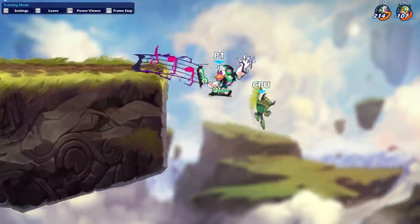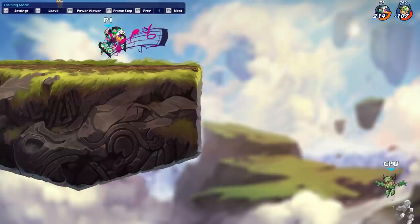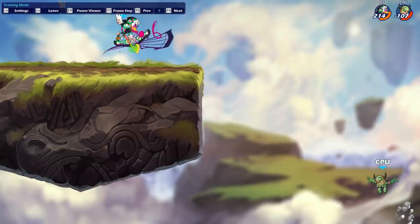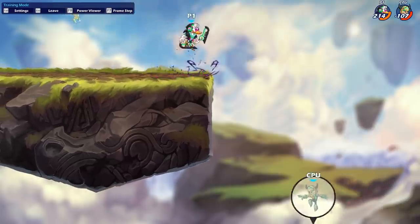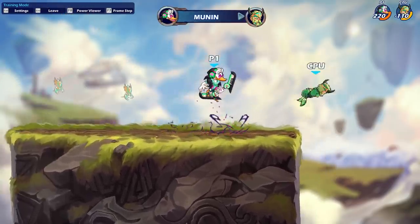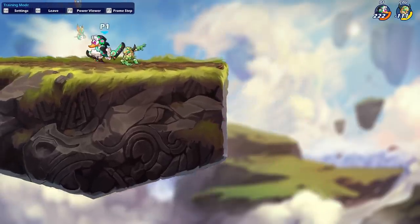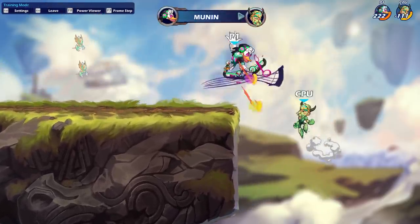It has three different shots — the initial travel which is not active when purple or pink, then it turns orange and gets sent down, hitting as you're sending downward, and then it also has a splash hitbox that hits as well. I don't think I can sing the praises of this move enough — it's a 10 out of 10 signature, and if you're looking to pick up Munin, this is certainly a sig to master.